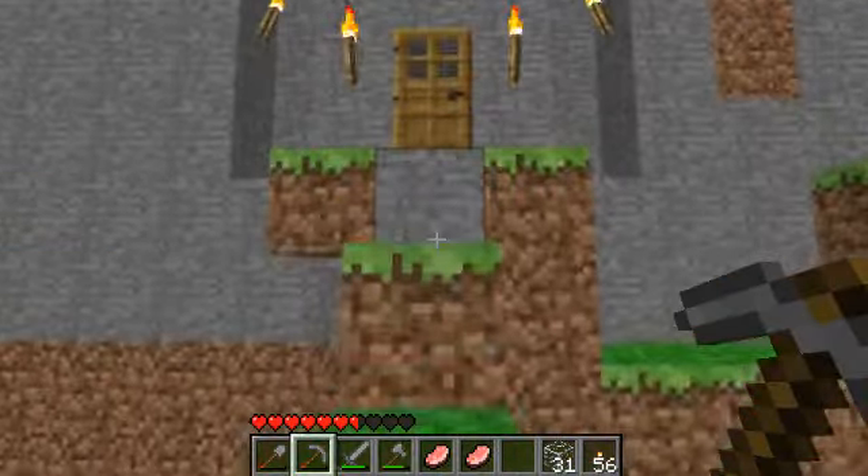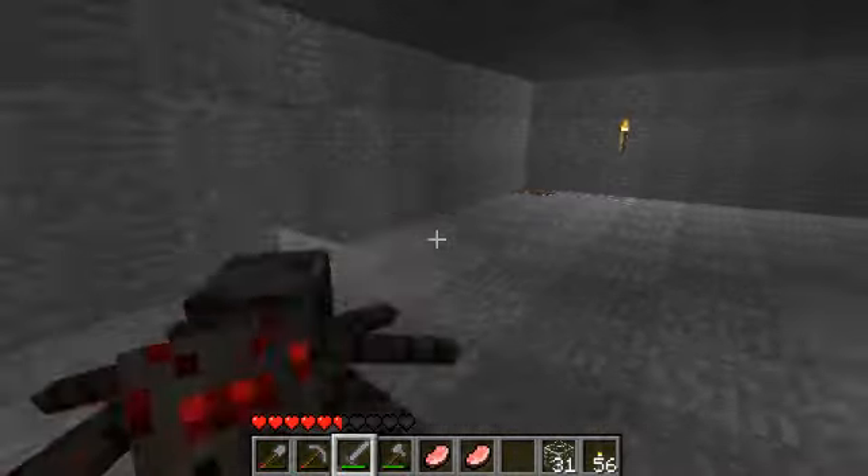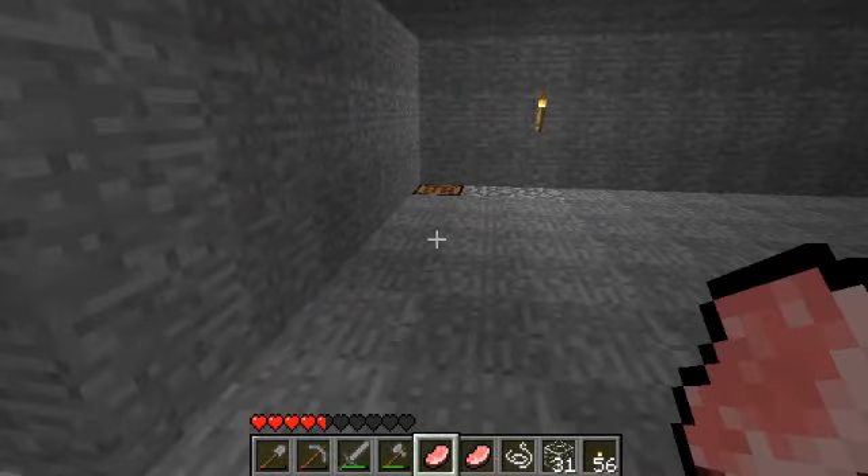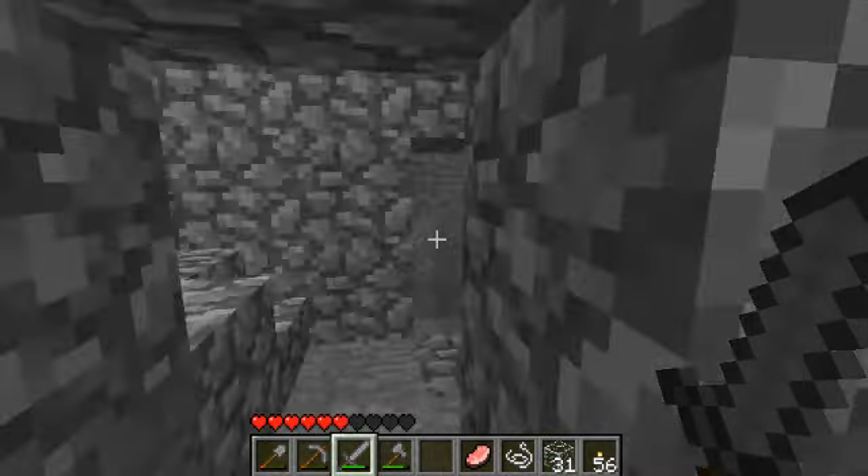In the first episode, I just cleared out this little room. I'm not sure what I'm going to do with it. Oh, there's a spider or something — where did that come from? That kind of scared me a little bit. I'm not sure where it came from. I better keep my sword out.